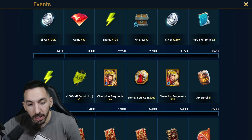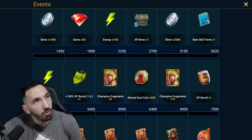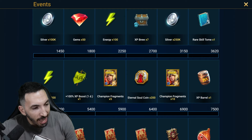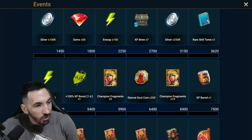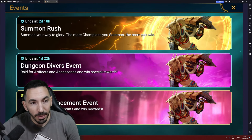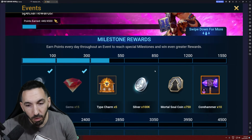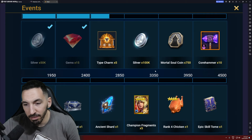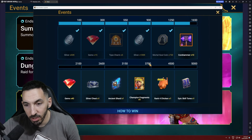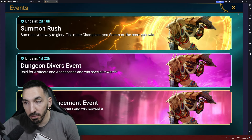On my referral account — almost level 50 — the summon rush is the same 3,150, so the summon rush appears to be the same across accounts. The dungeon divers on the referral account is 3,350, while on my main account it's 3,700, so that's a little bit lower. Champion training on the main account is 5,150.